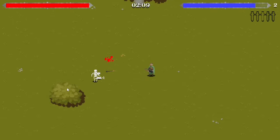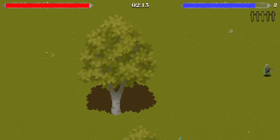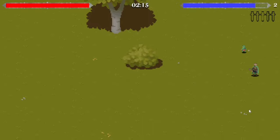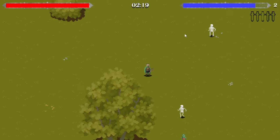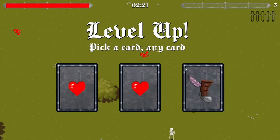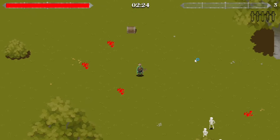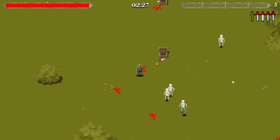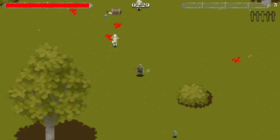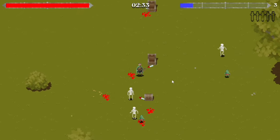I only have two enemy types so far, and here's the boundary of the map — when you reach the edge you can't go any further. I do have a cheat: if I press L I can level up instantly. Got daggers again!